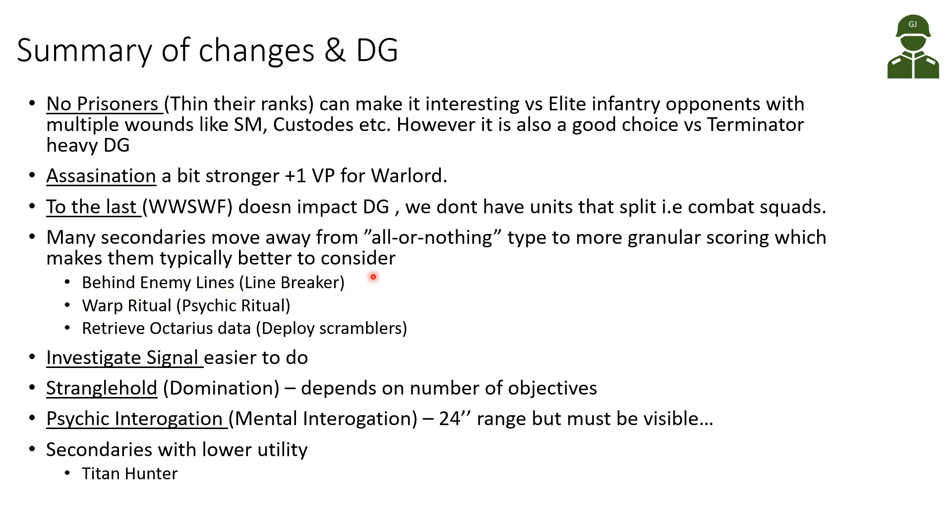Behind Enemy Lines is better than Line Breaker. Warp Ritual is better than Psychic Ritual. Retrieve Octarius Data could be better than Deploy Scramblers - these are choices I might not have looked at before that are now more interesting. Investigate Signal in the center is easier to do with the rule changes. Stranglehold depends on the number of objectives. Psychic Interrogation is mixed - better range at 24 inches but visibility requirement. Titan Hunter has been reduced considerably.